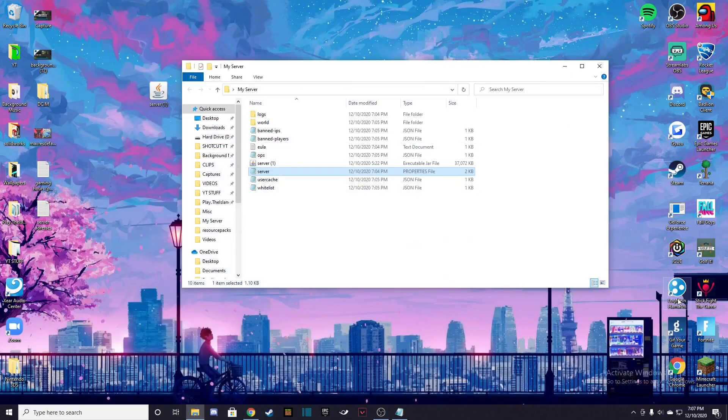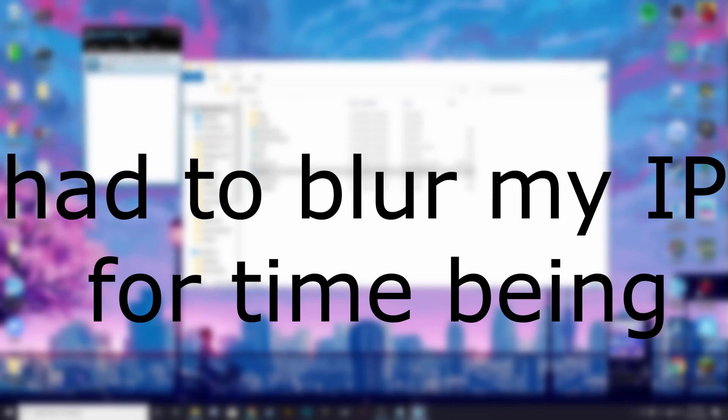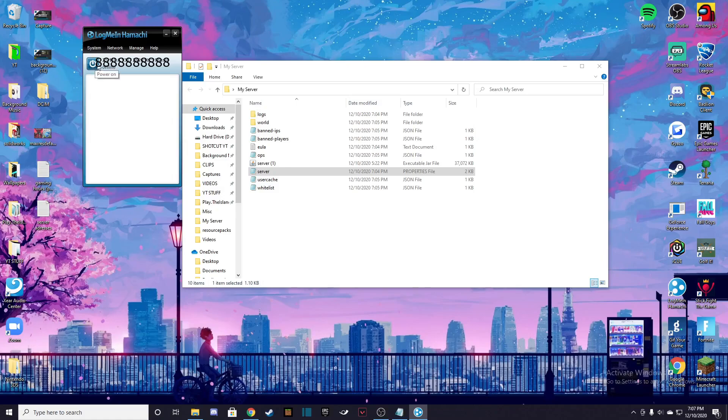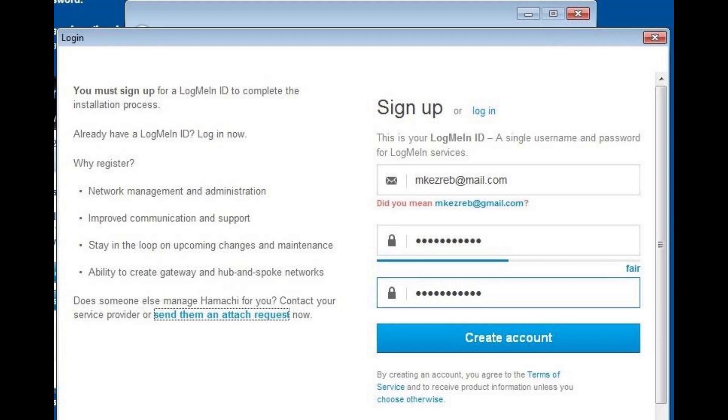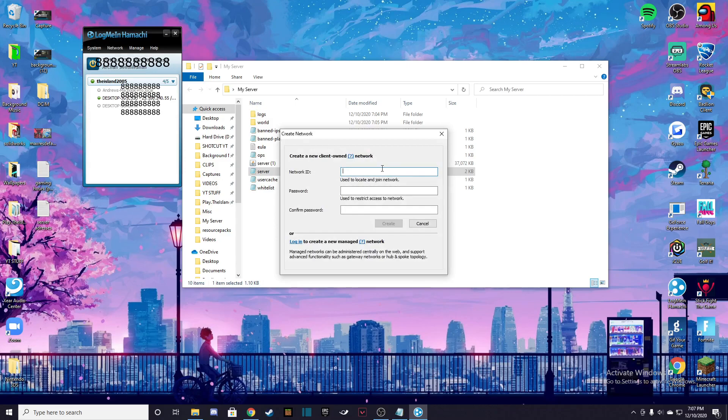After that you will get LogMeIn Hamachi, and it should look something similar to this. You have to hit the power-on button. Since I already have it set up with my account it'll show my network, but for you it's going to say Create a Network or Join — you're going to hit Create. After you create, you're just going to have to make an account — super simple, very basic stuff. After that, it's going to prompt you to create a network.